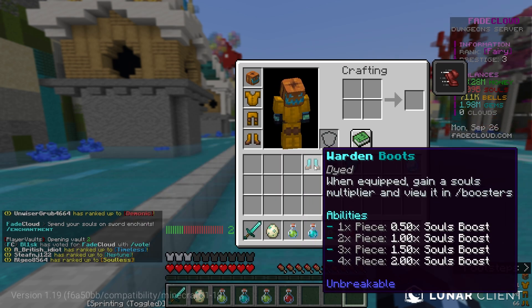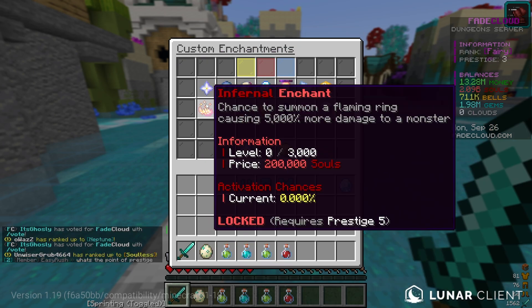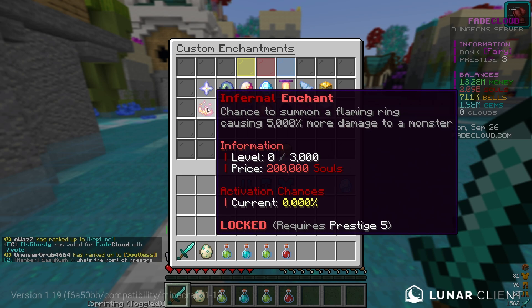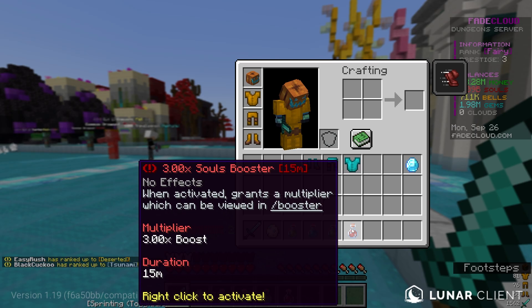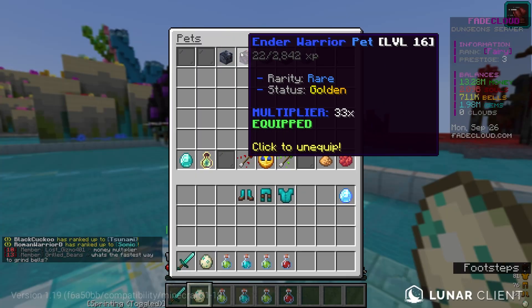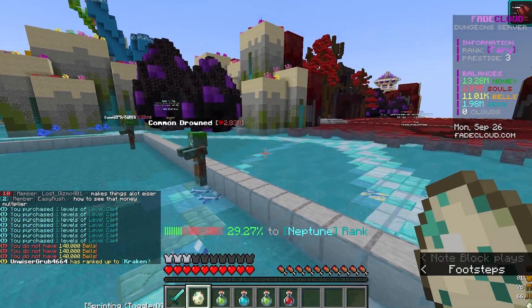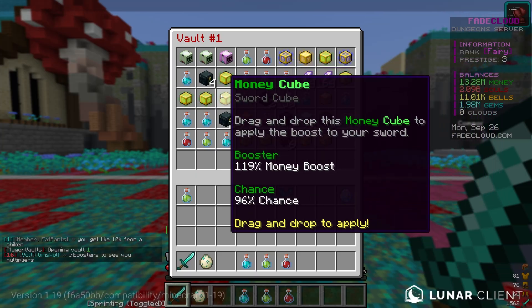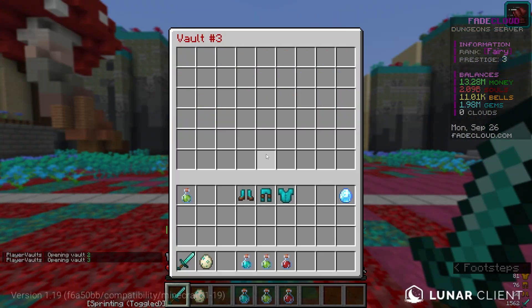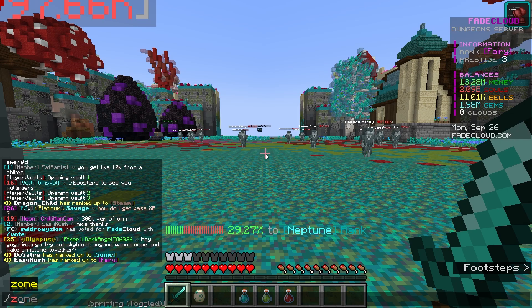I heard you can sell one of these warden armor pieces for billions and billions of souls, but I don't know if I need souls right now because I can't even spend them until prestige 5. I also got a 2x prestige booster, a 3x gems booster, and a 3x souls booster. Let's upgrade our level cap a few times so our pets can get to a higher level. I don't think a bells booster is a thing — nothing on the auction house either.